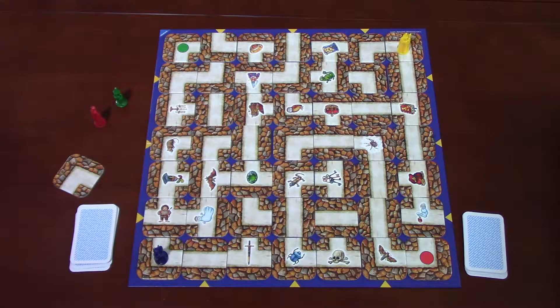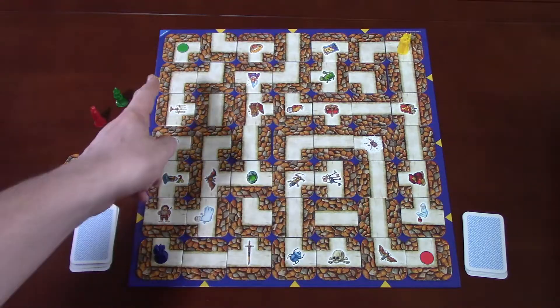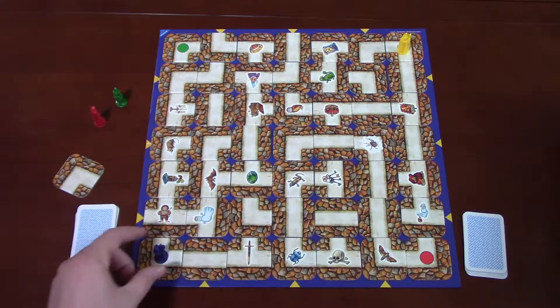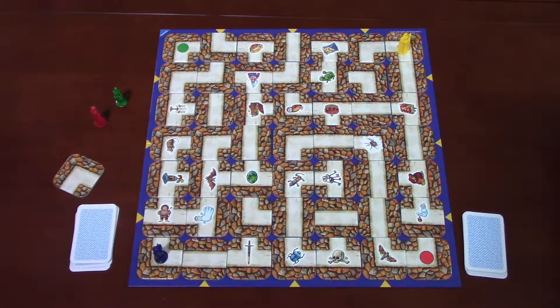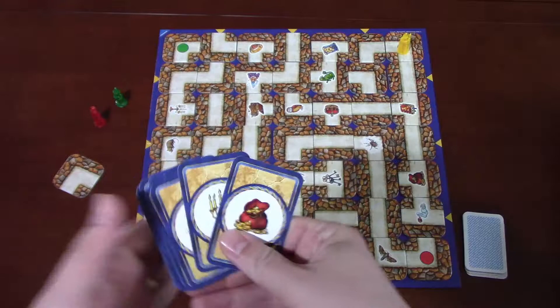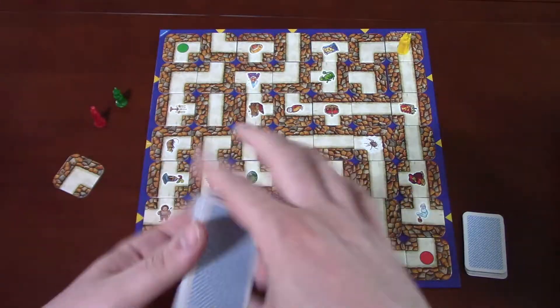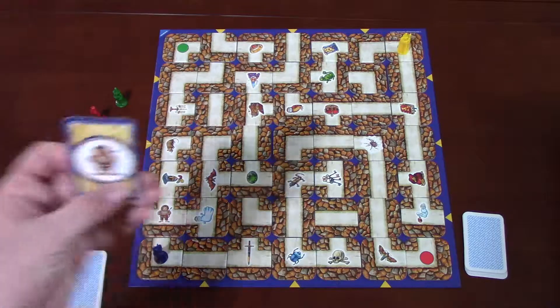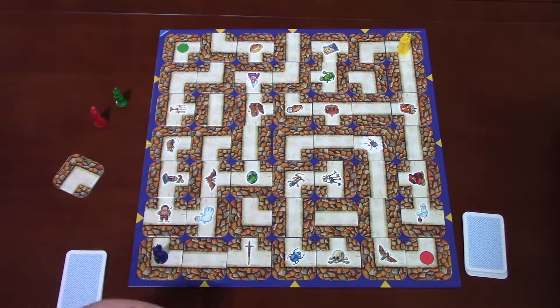This is what Labyrinth looks like when set up for two players. There are four miniature wizards — blue, yellow, green, and red — and the corners have bright circles of each color so you know where to start. You always start in one of the corners. The goal of the game is to collect all of your treasures. Each player gets a deck of treasure cards dealt out, and you get more in a two-player game than in three or four.